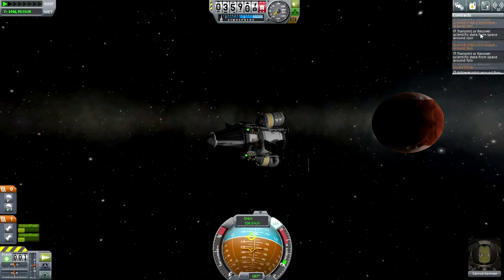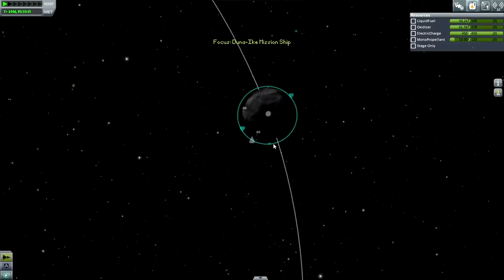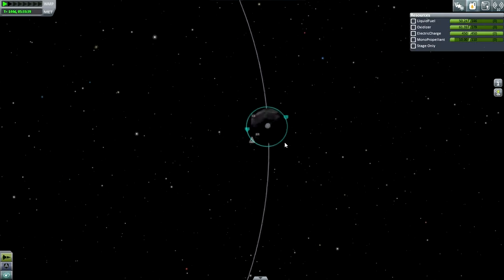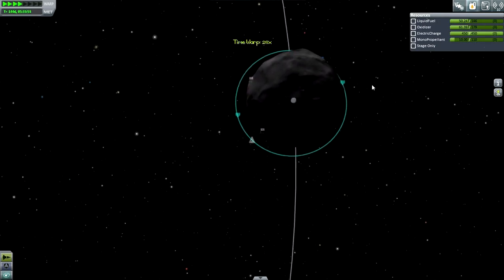We are aiming for Bop. So yes, that is the plan. First things first, we need to get Calrod into orbit around Duna instead of in orbit around Ike, and let me just take a look at which way he's orbiting.